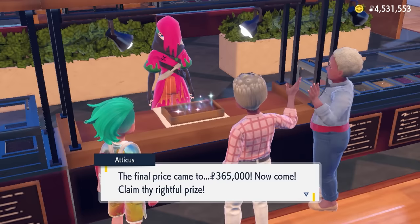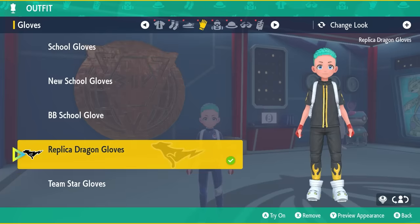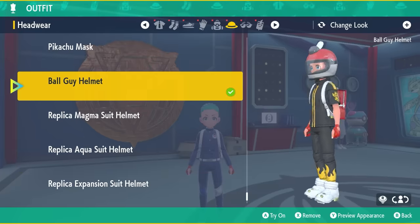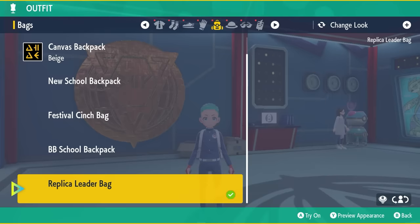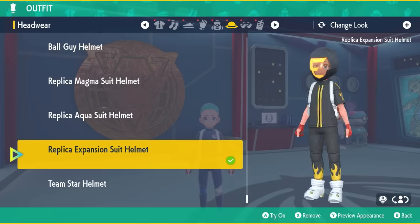The items you're going to be able to buy from these auctions are: the replica Dragon Gloves, replica Mega Suit Helmet, the replica Ball Guy Helmet, replica Aether Shoes, replica Aqua Suit Helmet, the replica Bag, the replica Expansion Suit Helmet, and the replica Ultra Sunglasses.